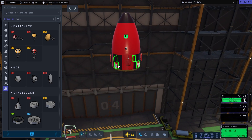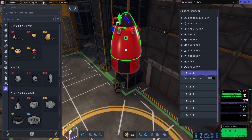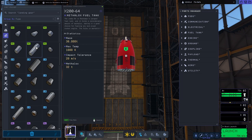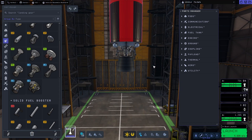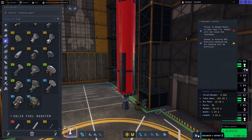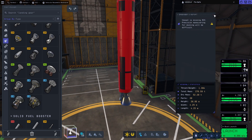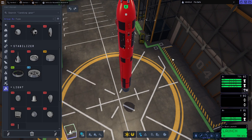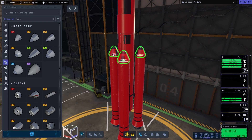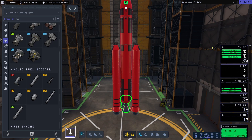We'll get some parachutes and put them at the top. Now, it's not all Kerbal Space Programme 2's fault for these issues - it is partly my fault. We're building the interstage part now, which will get us to Duna and circularise. We haven't got enough Delta-V here, but we have enough to get to Duna. I put a bigger engine on and then some boosters to give us that extra oomph, along with a control ring. I added separatrons to help separate the boosters away from the main craft.